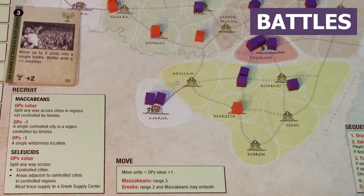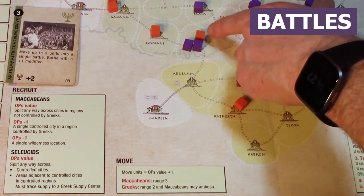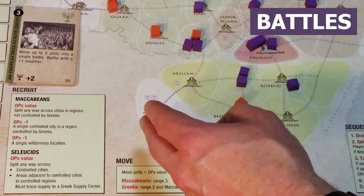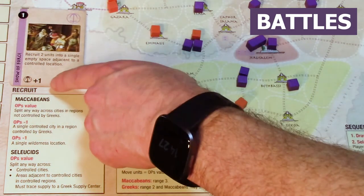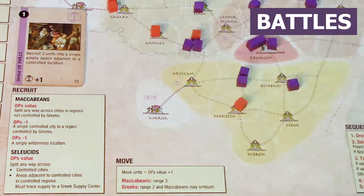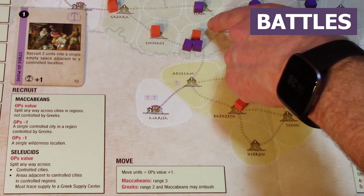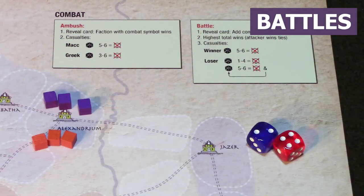Let's talk about battles. After movement, two Greek units ended up in an area with Maccabean units. You count the units on each side — two Greeks, one Maccabean. Then flip a card from the draw pile, look at the bottom symbol, and add that combat value to that faction. In this case the Greeks add plus one, giving them three versus one for the Maccabeans. They win the battle. If there's a tie, the tie goes to the attacker — this is an attack-focused game.